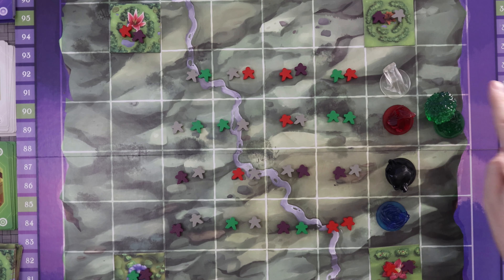You can never place an element on any square that has a garden, a monument, or another element — with one exception for earth, covered shortly. When you place wind, it blows in the direction of your choice and affects a 9-square box directly in one direction. You choose a single color of worshipper; every meeple of that color in that area is blown one square in that direction. The element stays on the board and is not picked up until the end of the round.